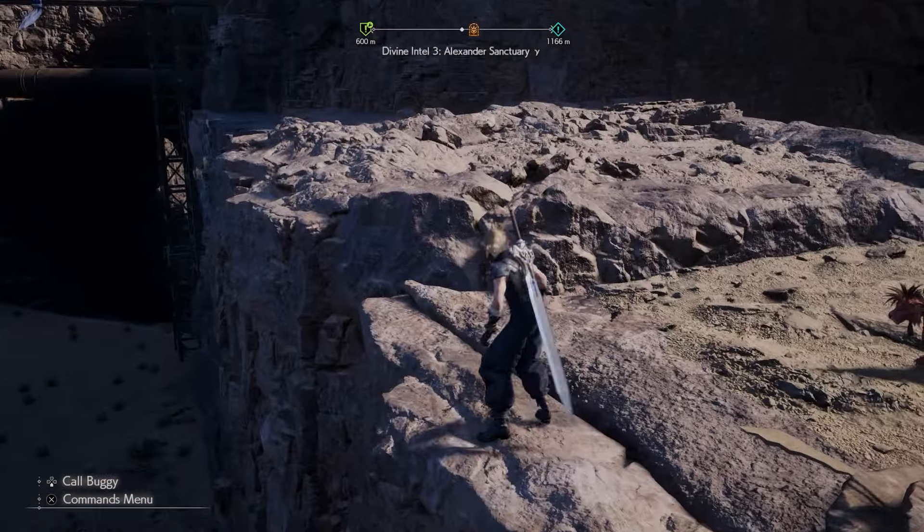The second one and the third one are on the other side of the desert. For these you have to go through the whole story in Costa del Sol, right up past the Golden Saucer. Eventually you'll get a buggy that will let you come to this location. For this one you've got to jump up using the grappling hook at the nearby locations. If you haven't got the grappling hook yet, it's part of the story as you go through the Golden Saucer and the Dust Bowl afterwards.